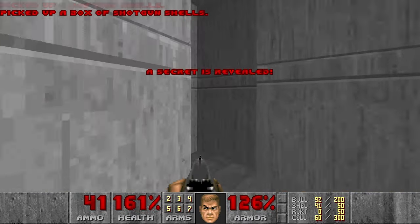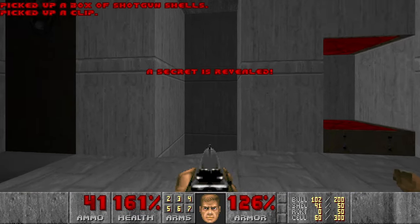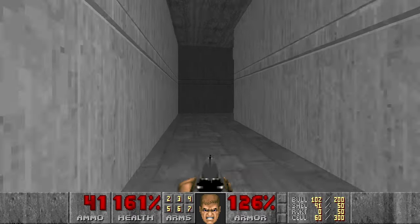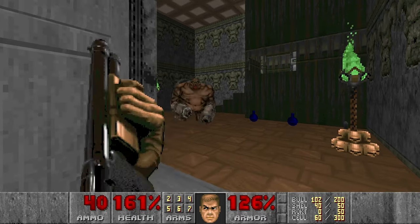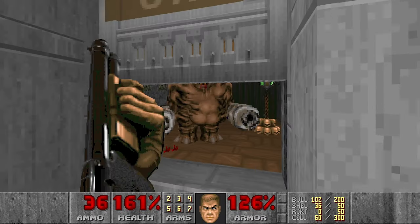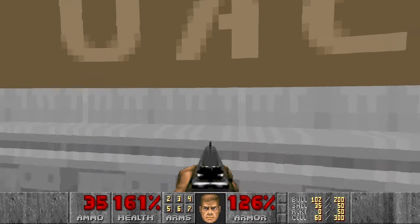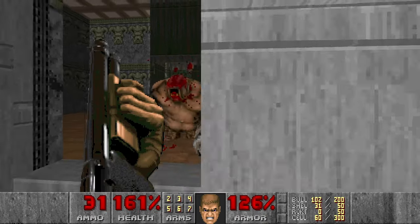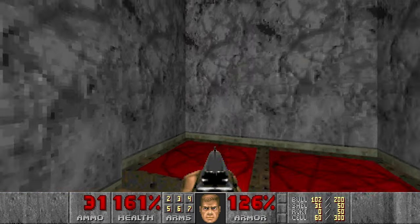Then let's grab shells here — it is another secret. And then I go down, kill the pinky, and kill the mancubus. It's very tedious with the shotgun, but shouldn't take too much time. And then let's grab the blue key.